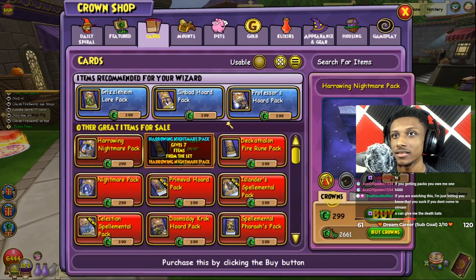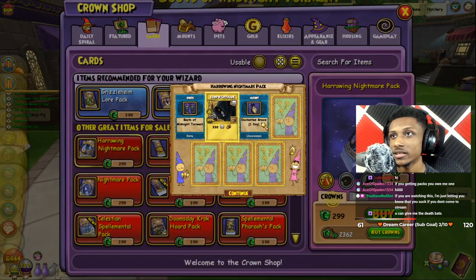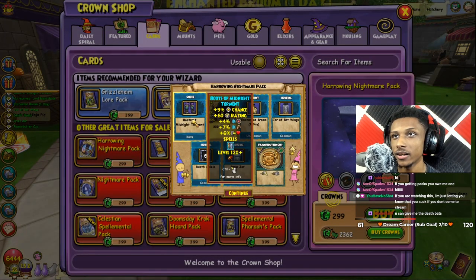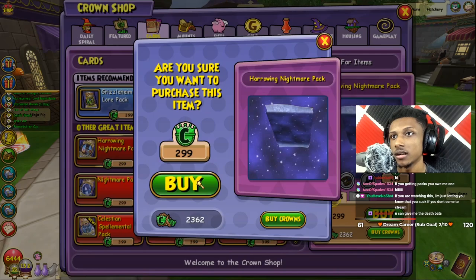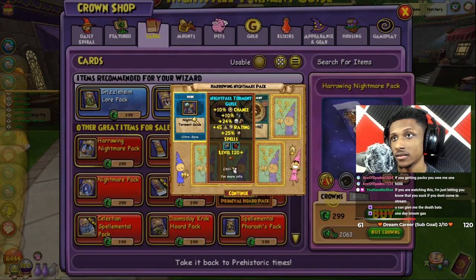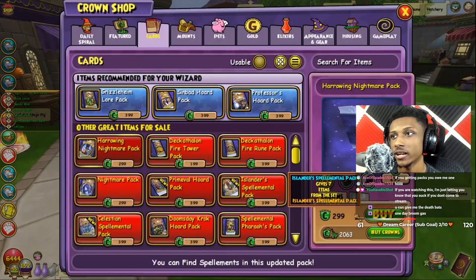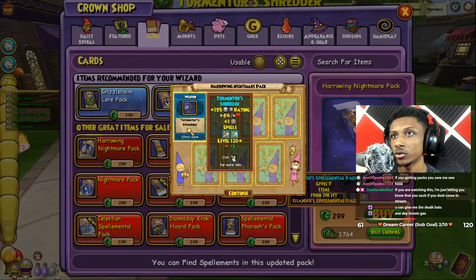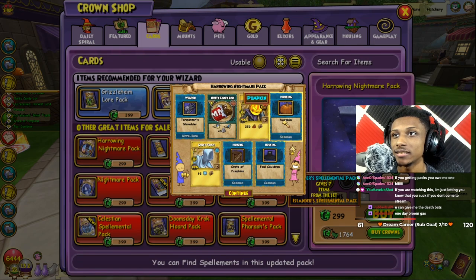Let's do this, we got this — and they're only 2900. First one, we got some boots. Ice boots — those stats look garbage, 120. Did the gear not update to 130? We got the robe, which I kind of wanted because I always thought it looked cool. We got the death wand — that's actually kind of lit for some crit.